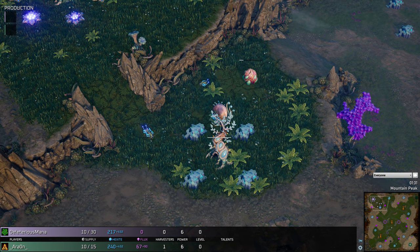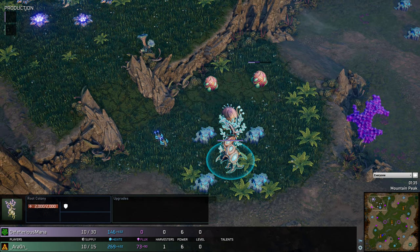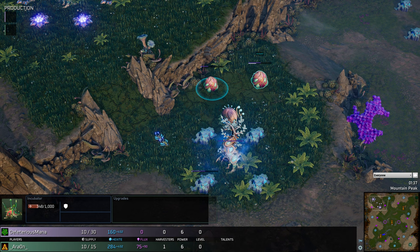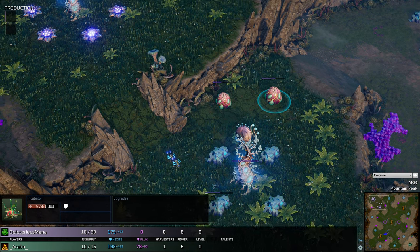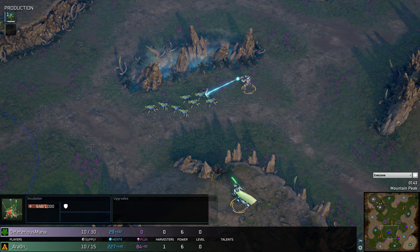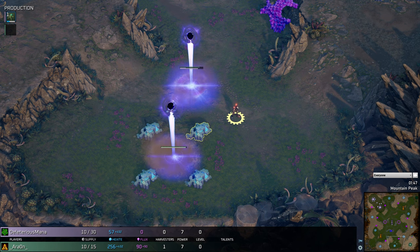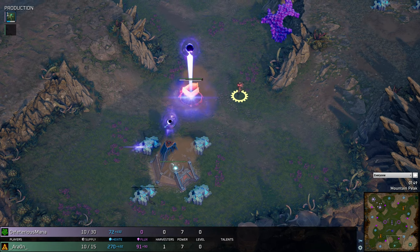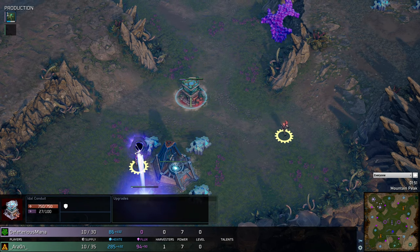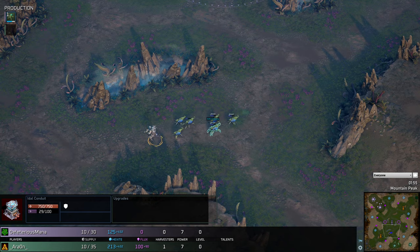That's an interesting initial engagement. Deleterious Mana heading to the second base expansion nice and early, meaning the root colony will be pumping out Hexite early — so economy will be slightly better. Heading in for a double incubator. He has good map control with one control tower already secured, so should be able to get talents a little bit quicker. The Legion now also has their second base expansion running.